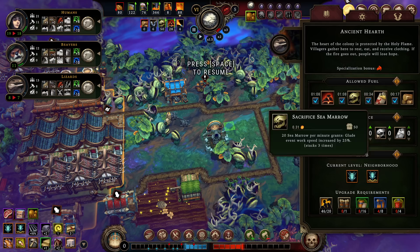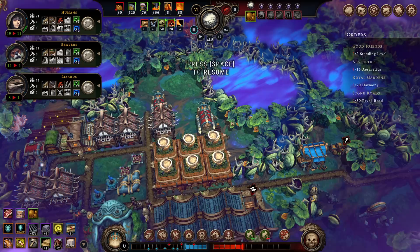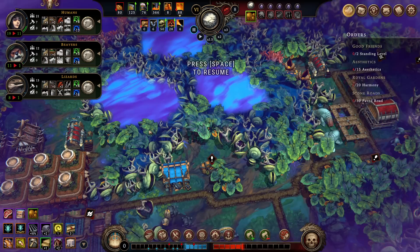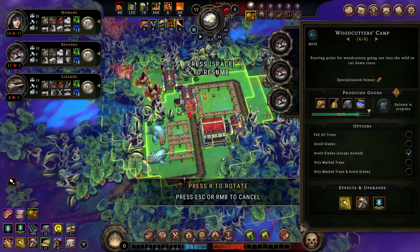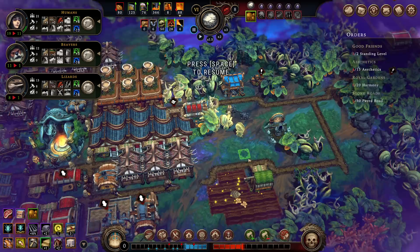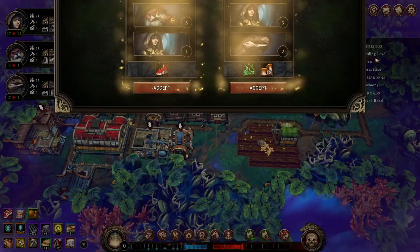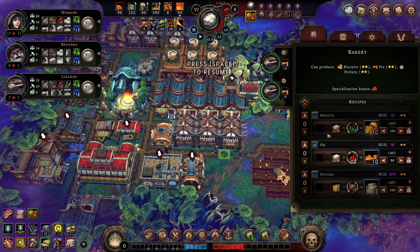I need to stop sacrificing all my resolve. Thank heck, I have some Sea Marrow and Gold about it at this point. Absolutely fill these Woodcutter's Camps back up. These ones that are further from a warehouse, I'm just going to move. Probably all of them would benefit from being around a new area instead. And then new villagers.